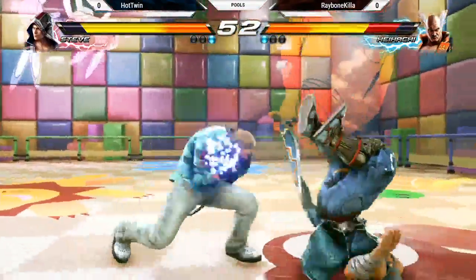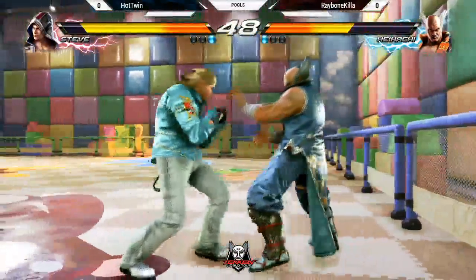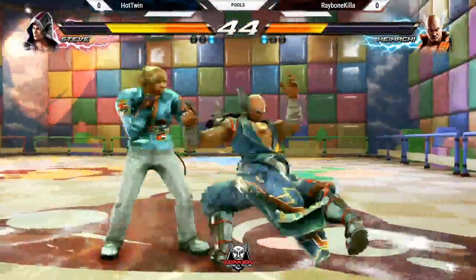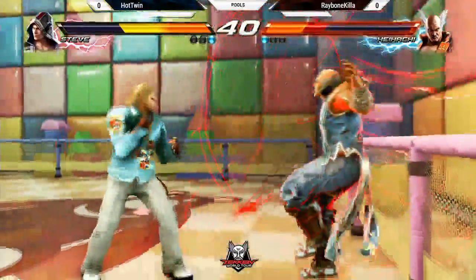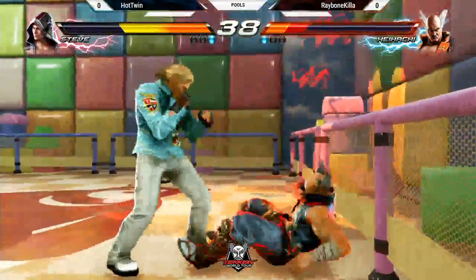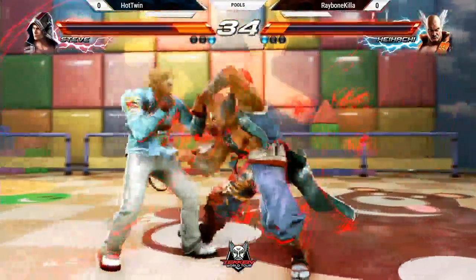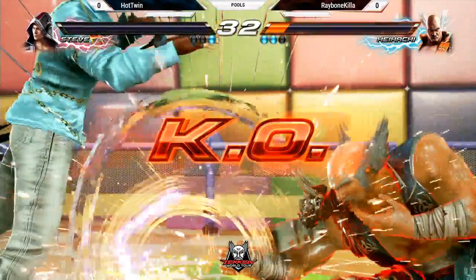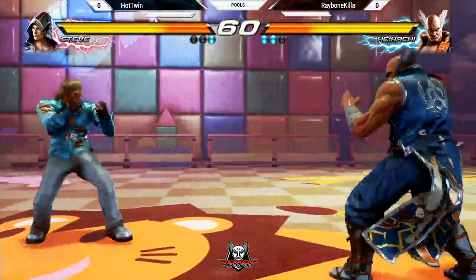Caught him ducking — one, two in the duck. That was very nice. Get something in the corner, not quite at the wall, but he's going to get all this pressure. Caught him twitching. That was a nice sidestep, he got caught in the air. Make the most of that. Wow, that was a huge risk — if he had been wrong there, he would have been dead. That's true.